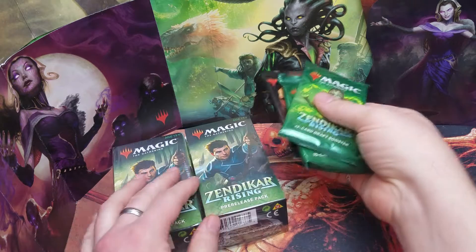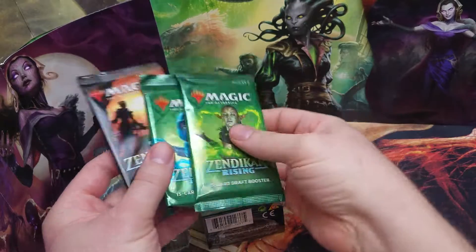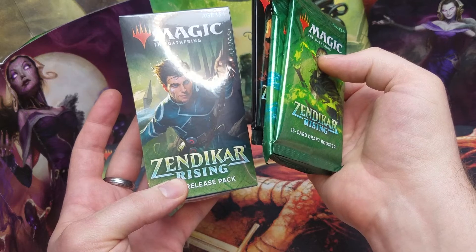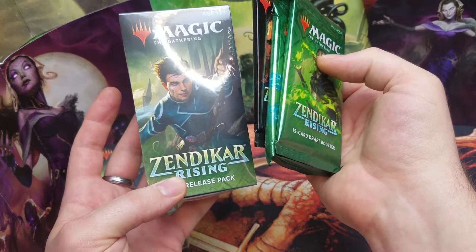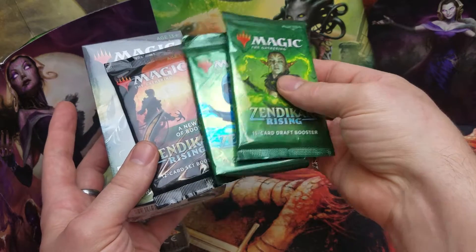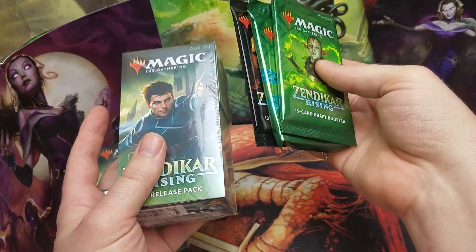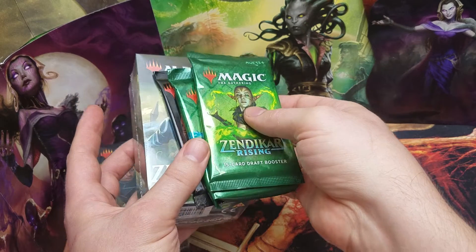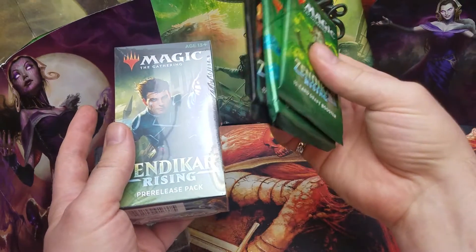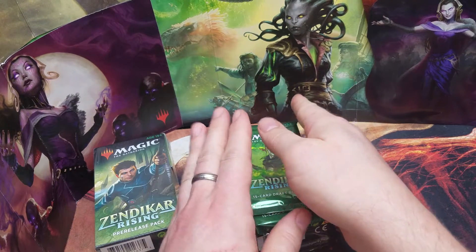We're opening Zendikar Rising pre-release packs, and as a bonus you guys gotta check this place out — Mothership Gaming and Books, mothership ATX dot com. I got a pre-release kit from these guys and they sent me two boosters and a set Rising booster to go with it — just insane value. I also got a collector box from them which hasn't arrived yet.